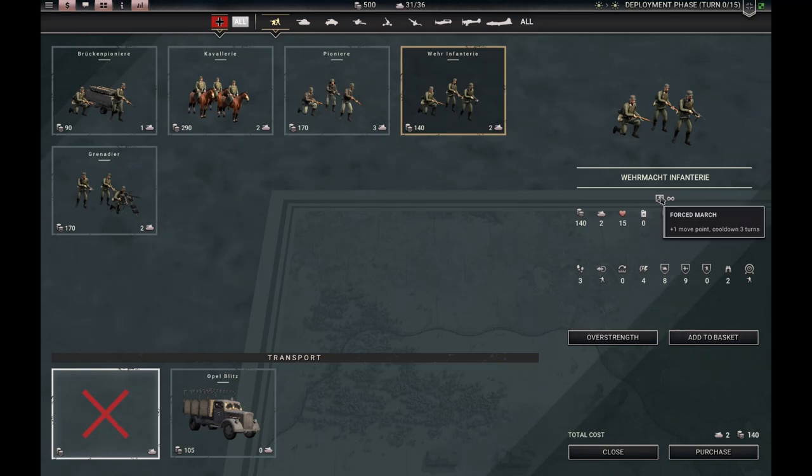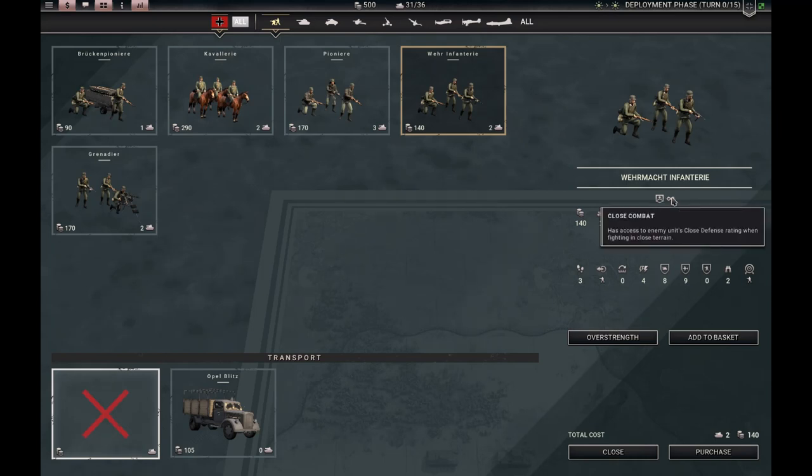They also have two special abilities. Forced March: they can go from speed three to four every three rounds — super useful not only for four extra movement in open terrain, but also because it can let them push into an extra hex of close terrain. And this one tells us they are capable of attacking the close defense rating of a target. Tanks don't have that — tanks attack another tank's ground defense even while fighting in close terrain, so there isn't much advantage for them there.